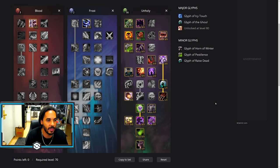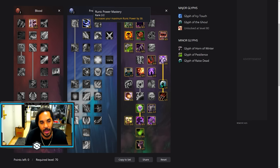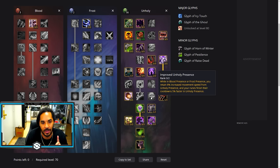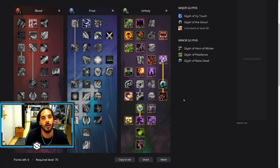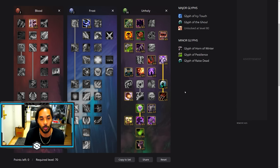In the Unholy talent tree, we go a little into Blood with Subversion which makes you crit more with Scourge Strike, and we get Runic Power Mastery for more runic power. Everything else is in the Unholy tree. The two leveling talents I'd point out are On a Pale Horse and Improved Unholy Presence. This is the only time you're going to be doing Two-Handed Unholy — it's for leveling up to level 80. At level 80 you will move on to Dual Wield Unholy, and I have a full guide for level 80 Frost and Dual Wield Unholy on the channel.